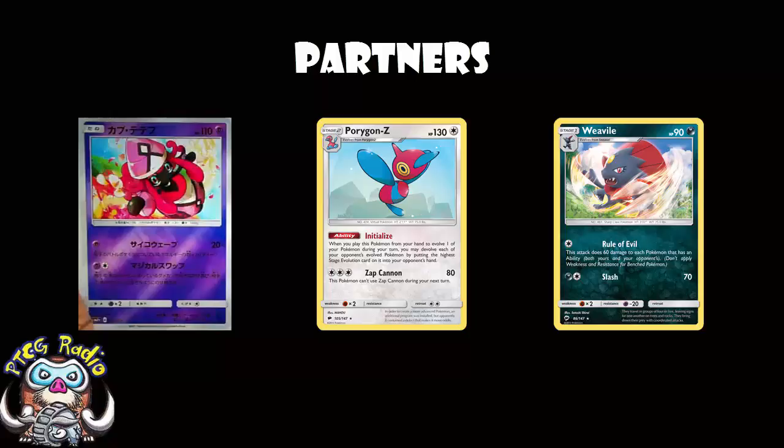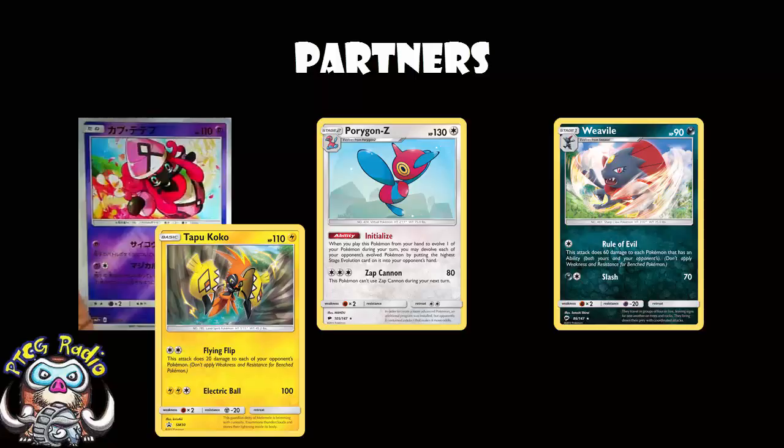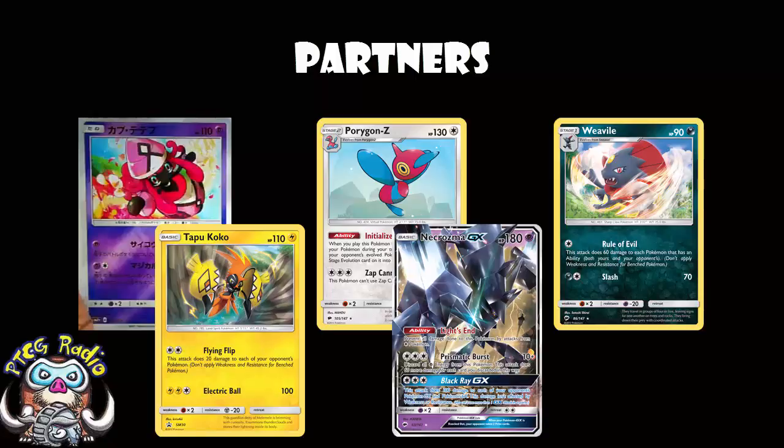I like Promo Tapu Koko, Promo Tapu Lele, and the idea of Necrozma. My correspondent in Japan tells me they've been trying to make Weavile work over there, and I think Porygon Z is a no-brainer here. It's going to take a lot of testing to figure out exactly what the best play is, but if you want my advice: Weavile, Porygon Z, Tapu Koko, Tapu Lele, and one Necrozma — that way you're only really using Double Colorless and Psychic energy. But if you've got a better idea, stick it down in the comments — I would love to hear it.